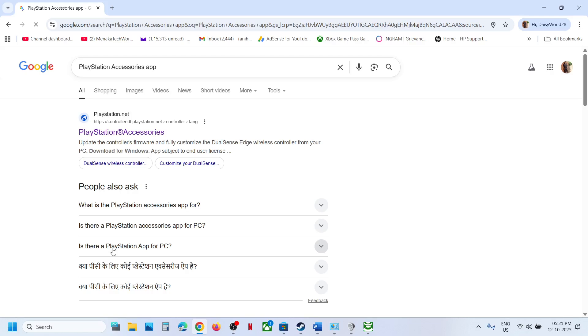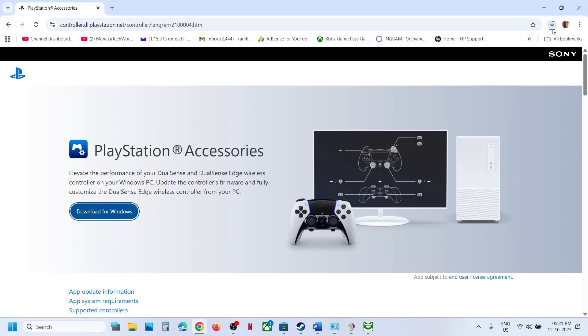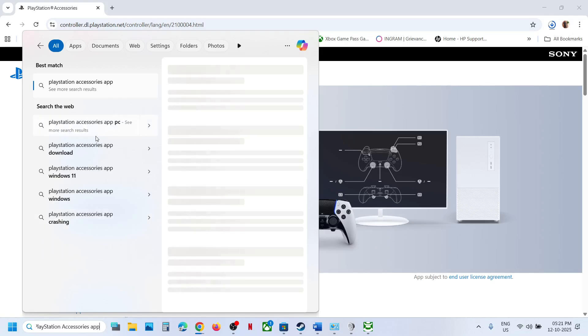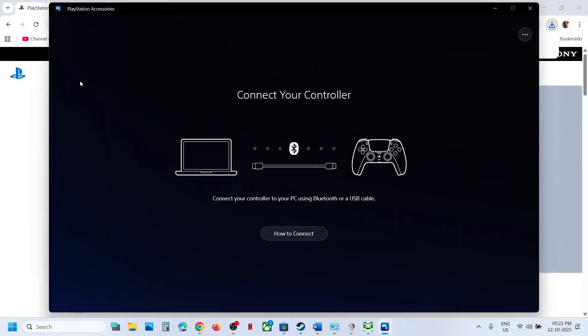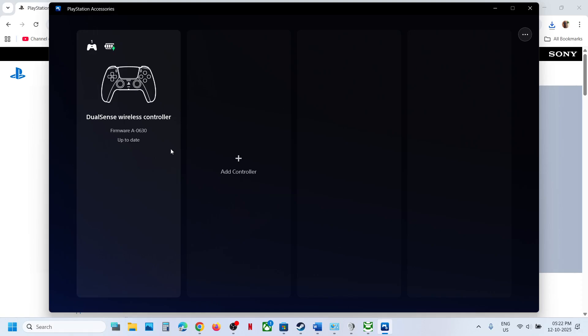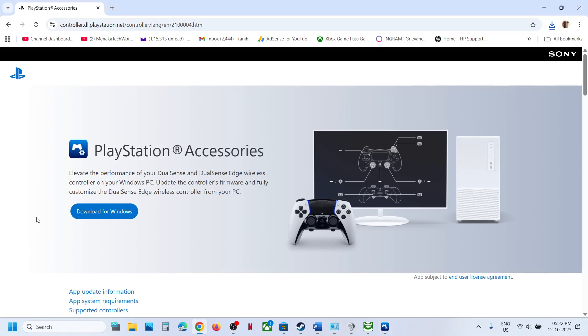Similarly, if you have a PlayStation controller, use the PlayStation Accessories app. Go to the official PlayStation website, download the app for Windows, and install it. Launch the PlayStation Accessories app and connect your controller. If there is an update available, you will see the update option. Update your controller firmware and then relaunch the game.